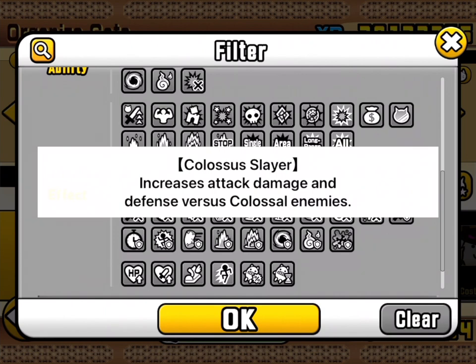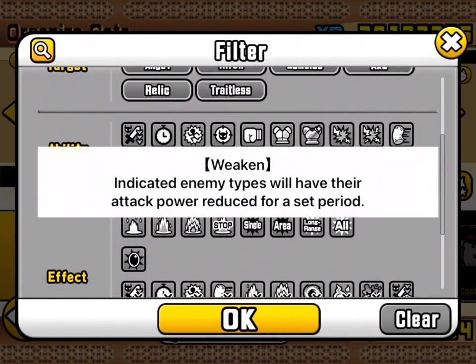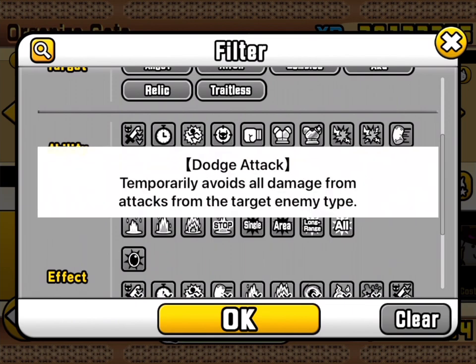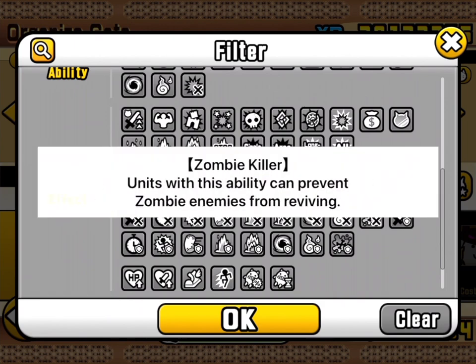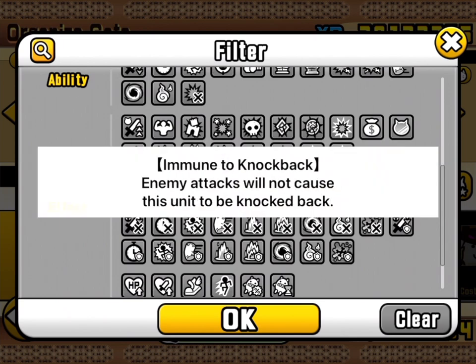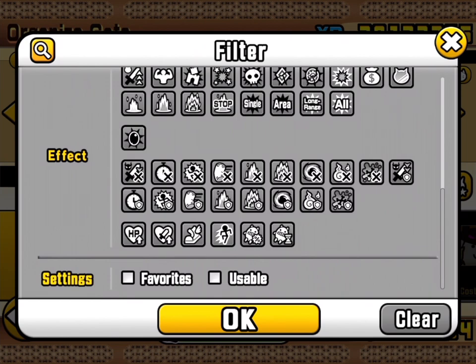Colossus Slayer is on its own row because it's its own thing. We've got the usual — freeze, slow, attacks only, strong against, insanely tough, and so on. I imagine these are things that can apply to anything, while others apply to more specific enemies. And then there's immune to and shield — so that's really useful having them in a separate section.